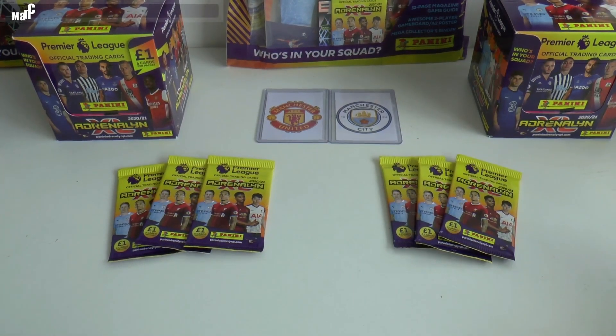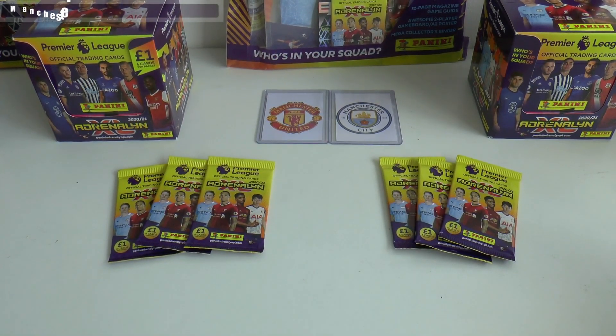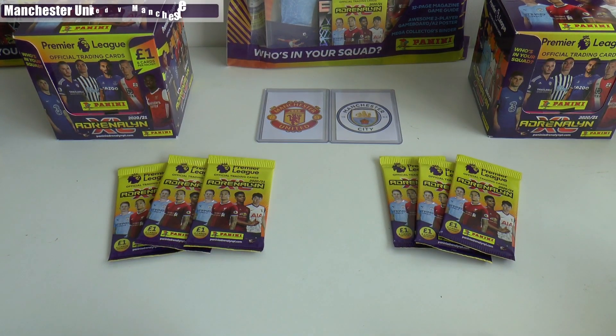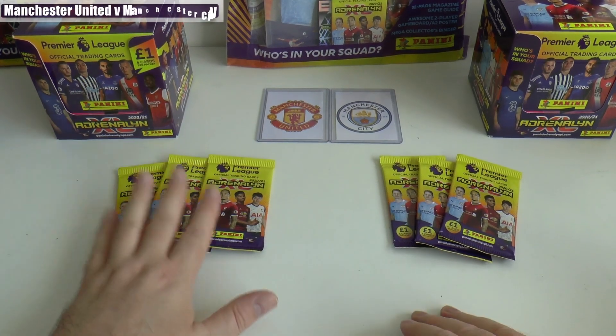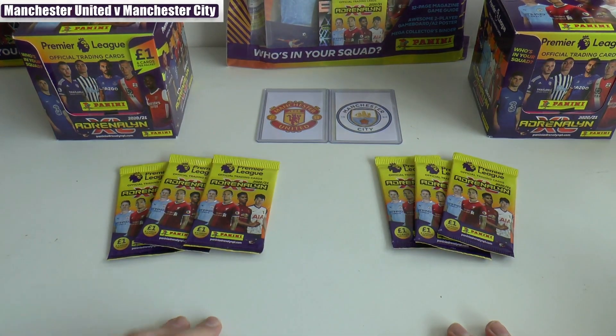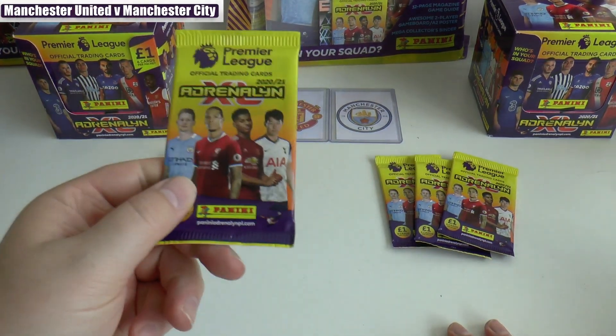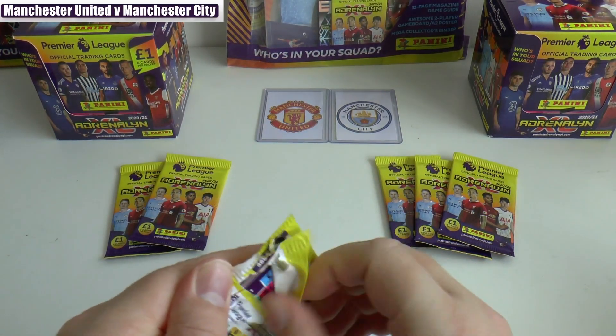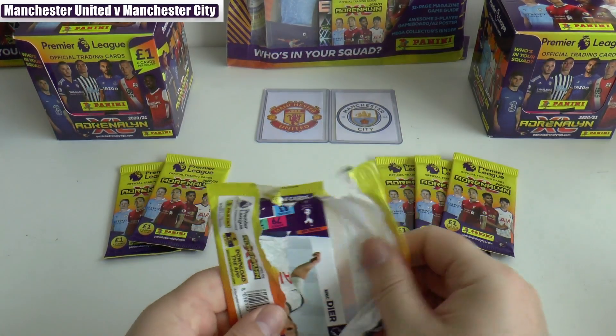Hi guys and welcome to another Football Cards and Stickers Head-to-Head Challenge using the Panini Adrenaline XL Premier League 2020-2021 packs. We've got three packs to represent the first half and three to represent the second half. We've got a Manchester derby today. Any players from those clubs pulled inside these packs will score an imaginary goal, including the keepers. So let's see what happens.